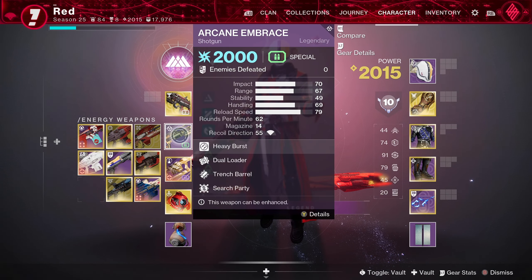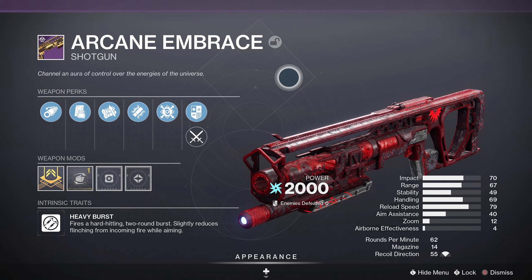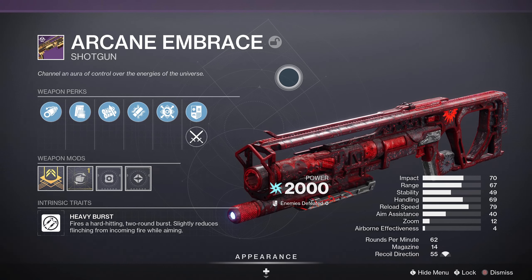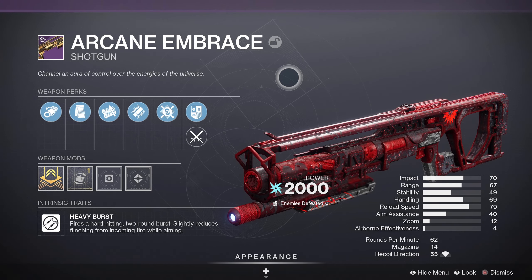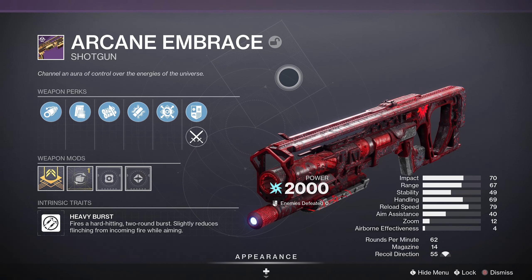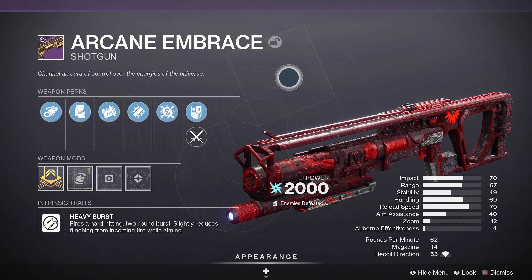Complete your haunted lost sector, return to Eva, and then she'll give you the brand new weapon with the Dual Loader and Trench Barrel roll. This is one of the weapons I'd highly recommend farming for because it's the only heavy burst shotgun we currently have in the game and it's looking to be quite a decent weapon overall. The returning weapons of this year's event also got some spicy new perks added to them — I made a whole video yesterday breaking down all of their perk rolls if you want to look at that.